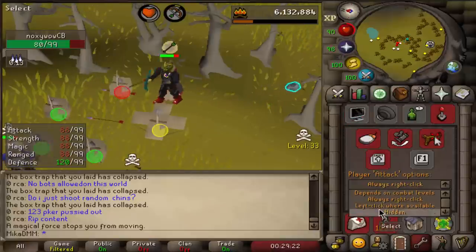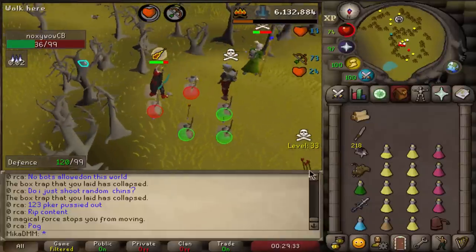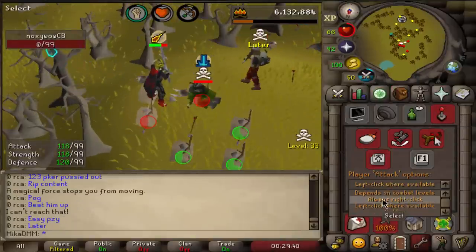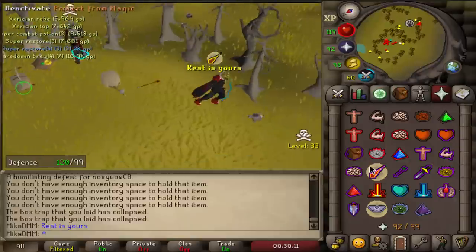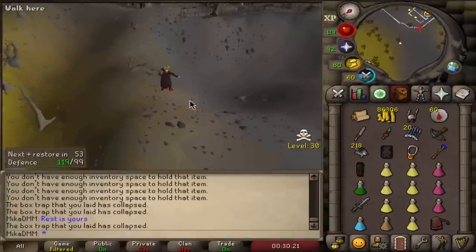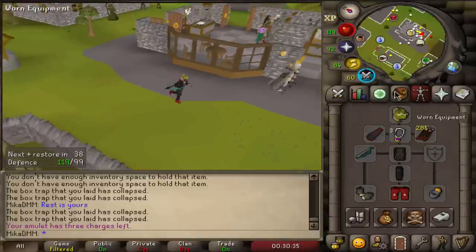We have content! First PK kill — see ya bro, thanks for the loot my guy! This guy was PKing for the first time. I love this game. Let's price check that — 200 chins, 700k. The loot's not going to be special since this man was PKing with an amulet of strength, but I'll take it — 900k trip, beautiful.